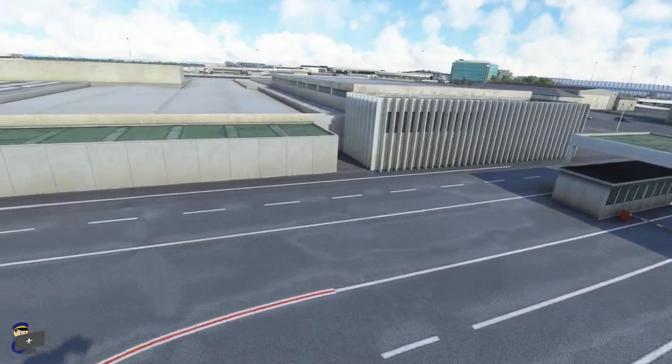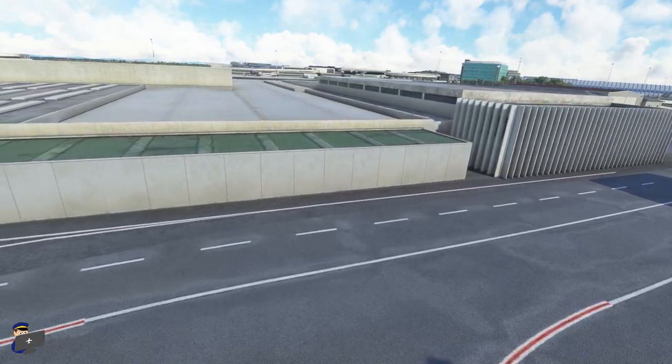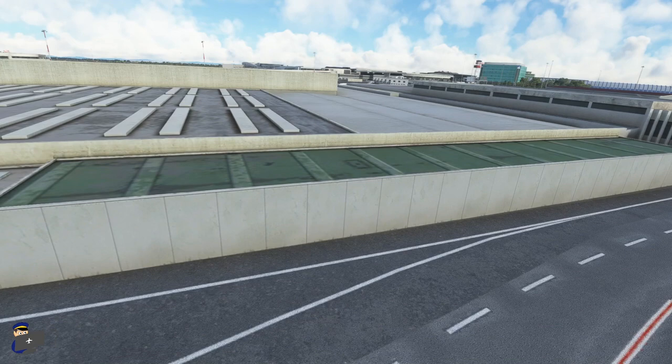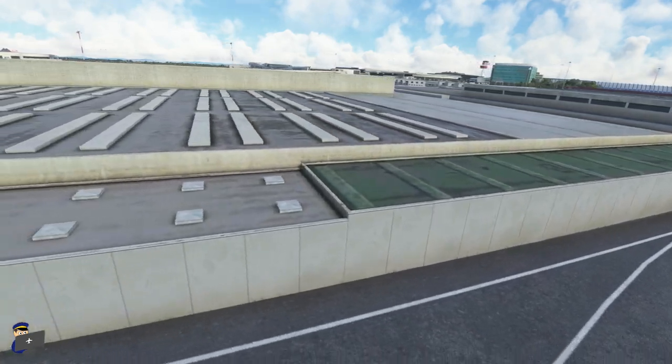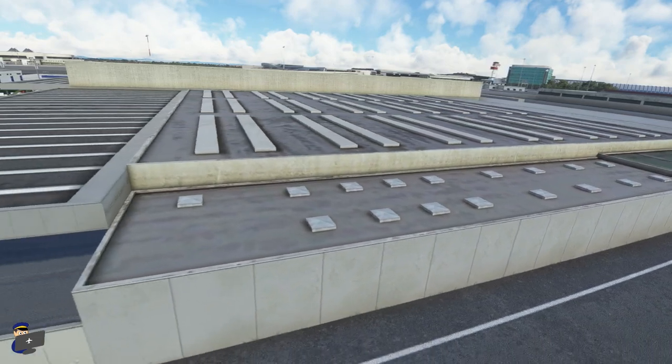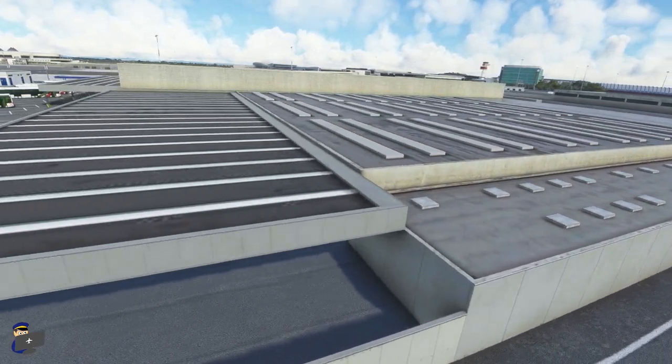Jumping across to the southwest corner of the airport, we have Terminal 5, which is a fairly nondescript terminal used by the low-cost carriers. The modelling is fine, the texture work is alright, but there's not a lot to say about it really — it's a fairly dull building in real life, and it's a fairly dull building in the sim.